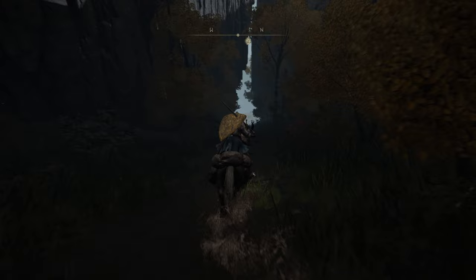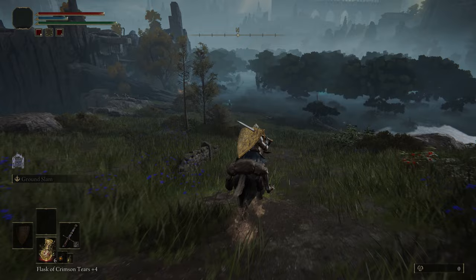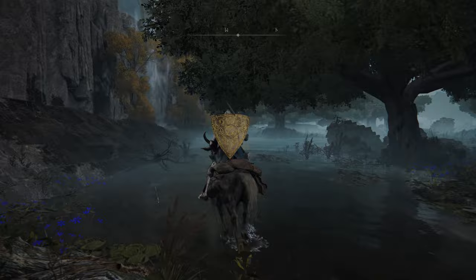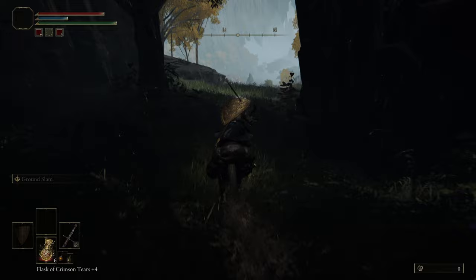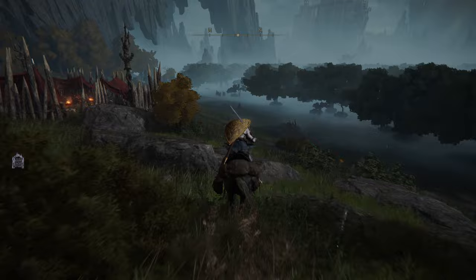Go to the left here and cut down the path. You're going to cut through this camp and grab this next site of grace. Continuing, take this horse jump pad up and you're going to stay up for a while. Cut through this next camp — ignore all the enemies. And now it's pretty easy to get there.